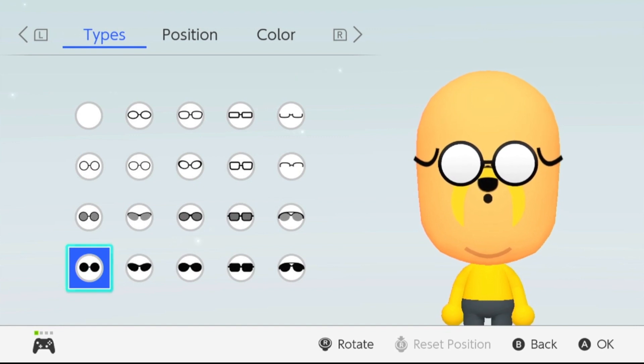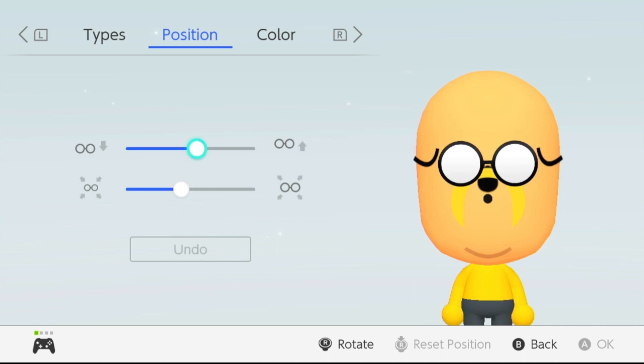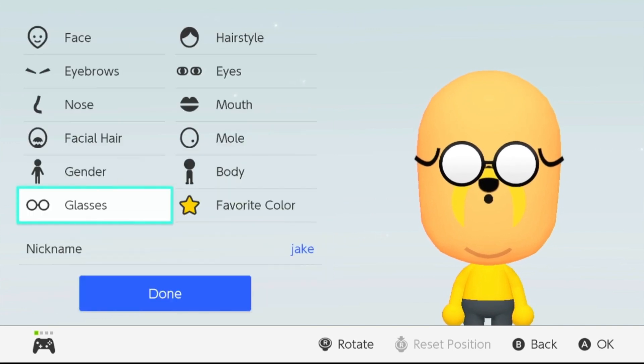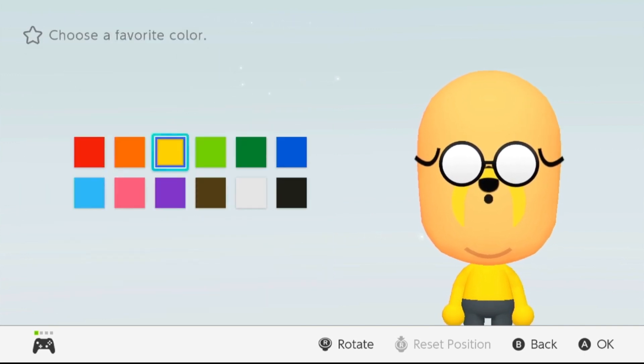Next is the glasses — this is the one where we need all the way down to the bottom where it's blacked out completely. Choose the position as follows. Next you want to choose this custom color; the color we want to choose is white.